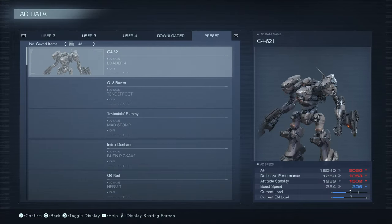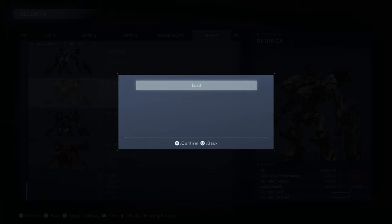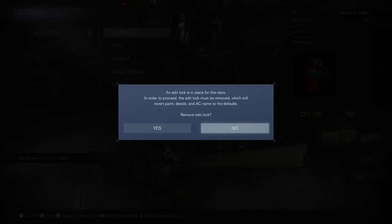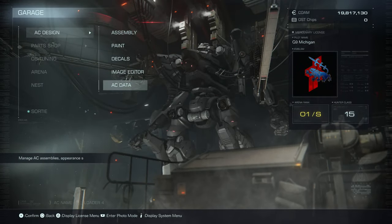Basically, you just go into AC Data, you take any preset that you want, like this for instance, you load it. And then if you go into Assembly, you'd have to remove the color scheme, right? And then after that, you lose it.